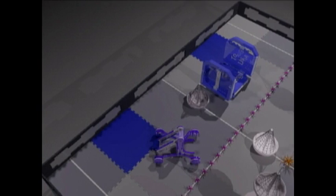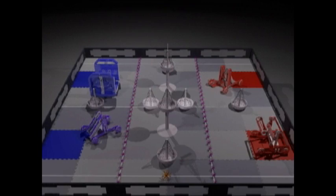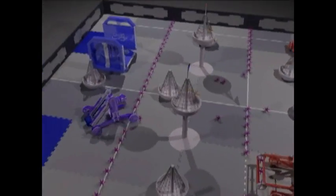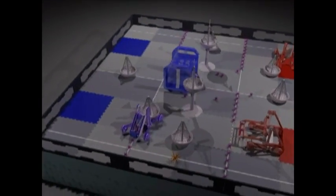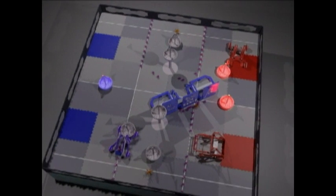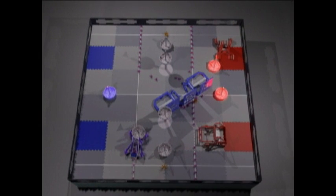Let's see a match! Alliances, are you ready? Autonomous in 3, 2, 1. Both red robots move to the center of the field, and one returns with a buoy. One of the blue robots begins taking an urchin. The other blue robot rushes to cut off the red alliance and is expanding to obstruct the field. Red alliance controls two buoys while the blue alliance controls one. Red alliance wins the autonomous bonus.